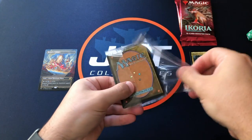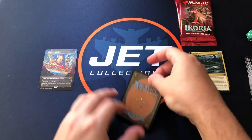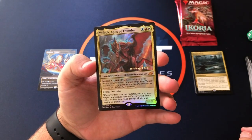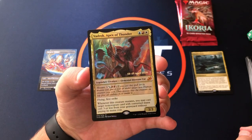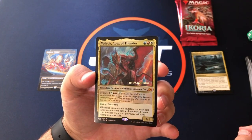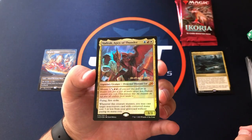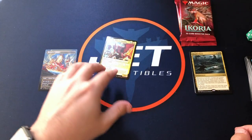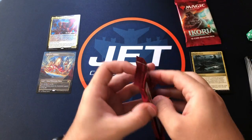It'll be a mythic — that would be nice. And it is! Okay, nice — a mythic: Vadrok, Apex of Thunder. That would have been pretty sweet to play at the pre-release. Not the most expensive mythic but nice to get a foil pre-release mythic. Let's check out our two prize packs.